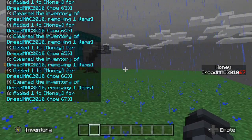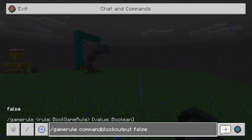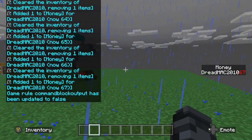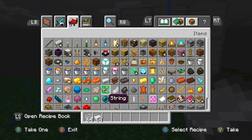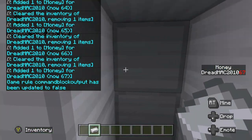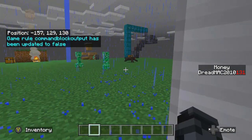Here's a really useful command for you guys: /gamerule commandBlockOutput false. You do that, and now say you grab yourself a stack of ingots — not string, don't know why I grabbed string. Now it does not flood your chat anymore, making it nice and easy.